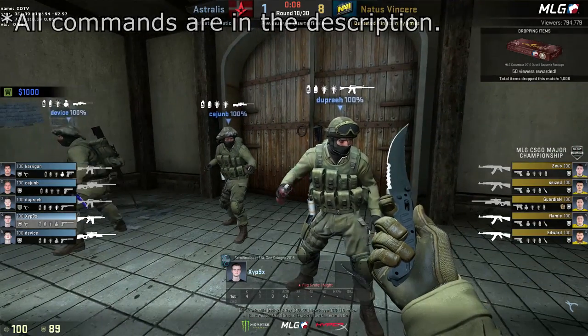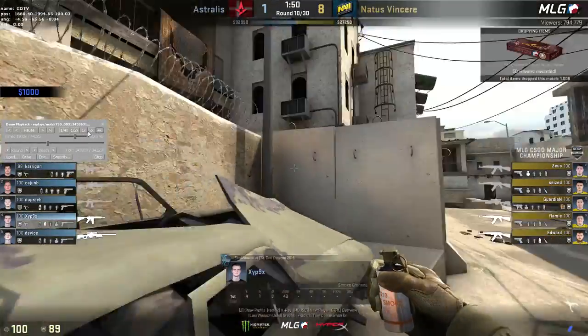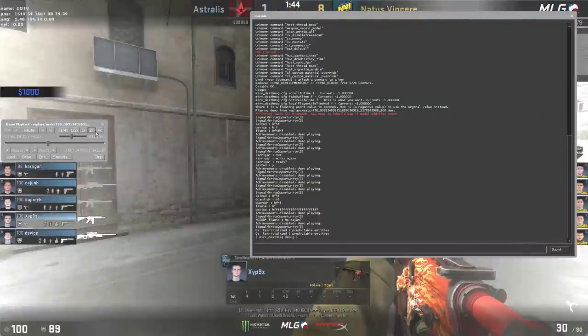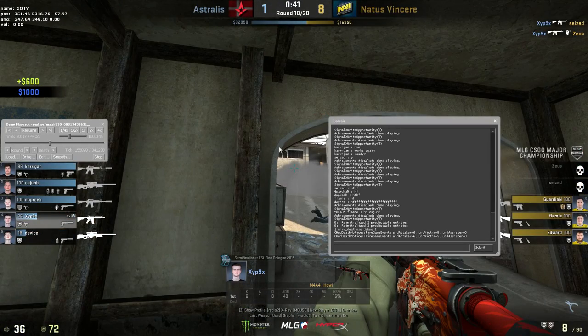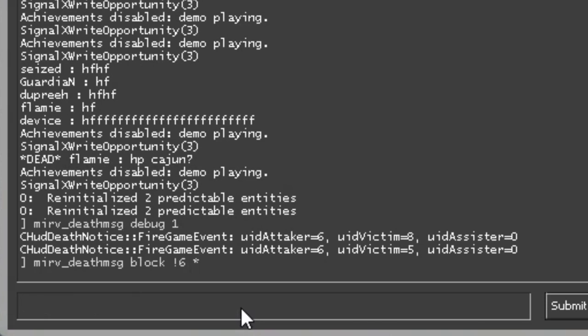Then you want to just wait for them to get a kill and leave the console open. There we go, they got a kill, and as you can see here it says uid attacker 6. So I'm going to type in mirv_deathmsg block exclamation mark 6, or whatever the number is for you, and then star. After that they'll only show zipnix whenever he gets a kill.